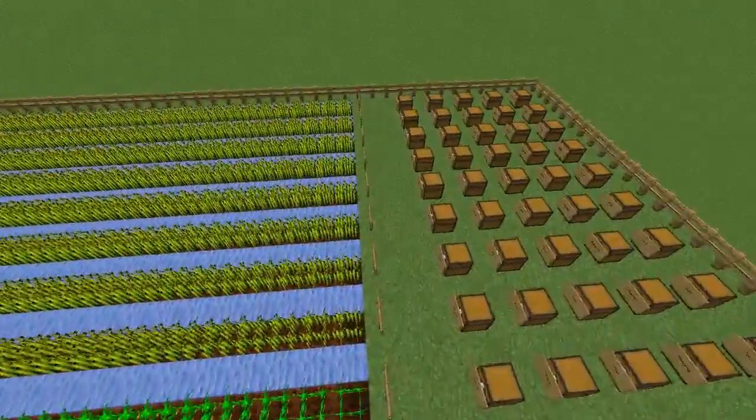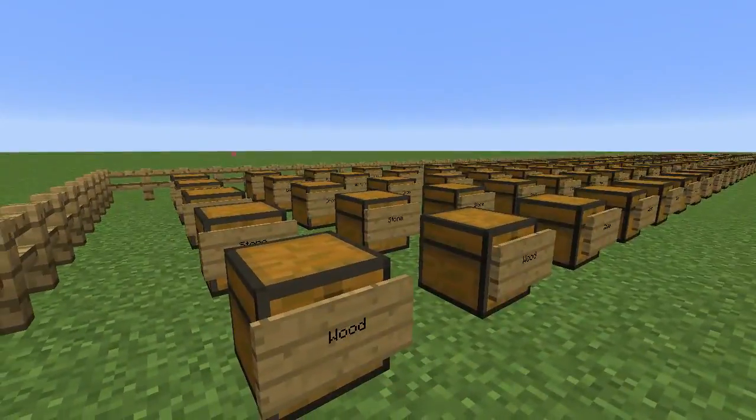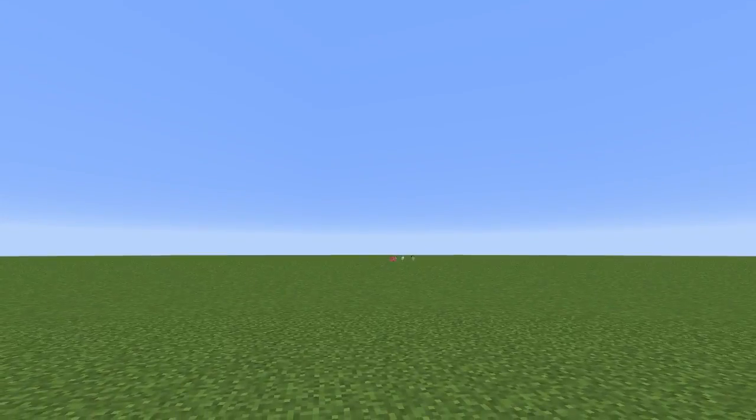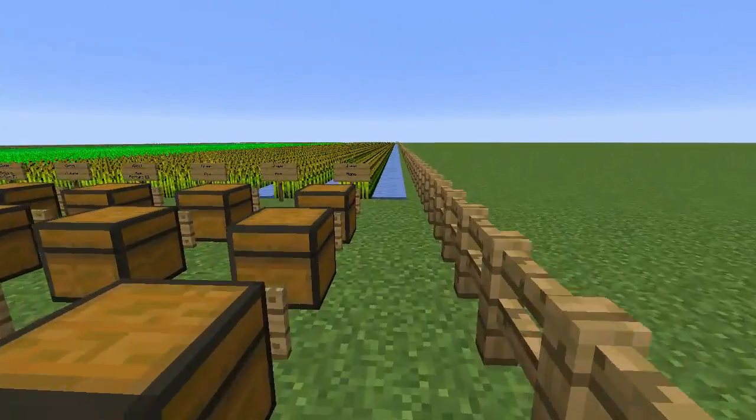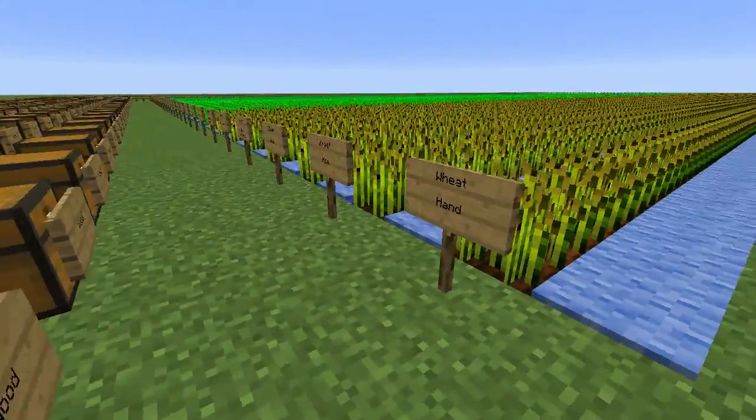We are going to do some stuff here. I've got a testing world — it's a super flat world. I don't know why those mobs are there, but I have mob spawning turned off and they may have already existed. So we're going to do some testing here.